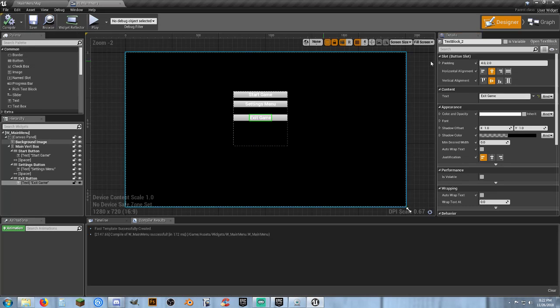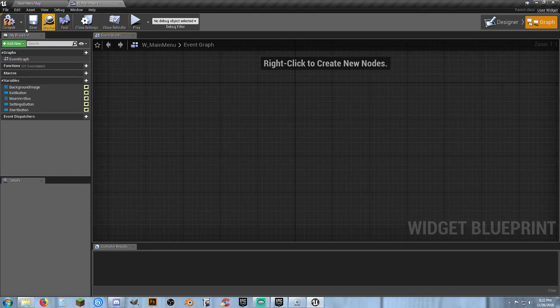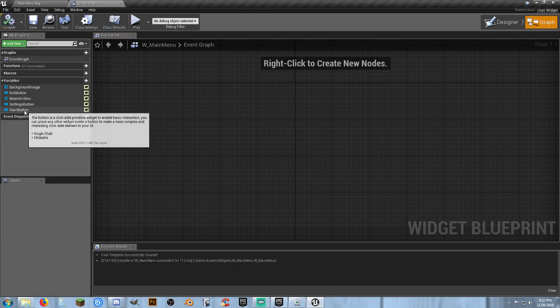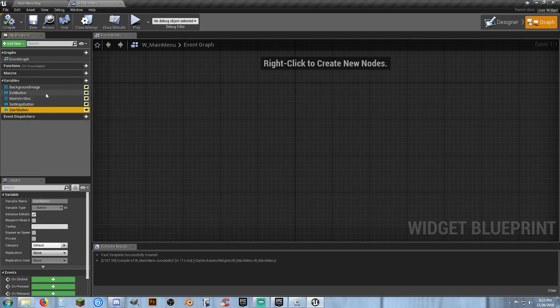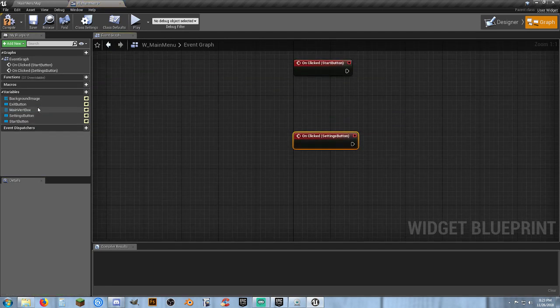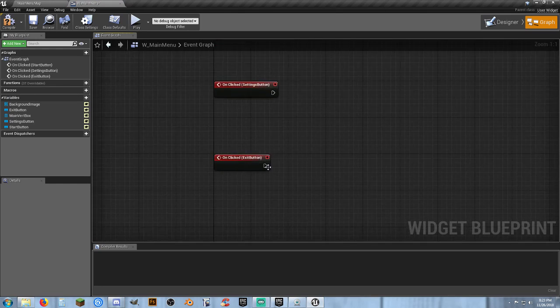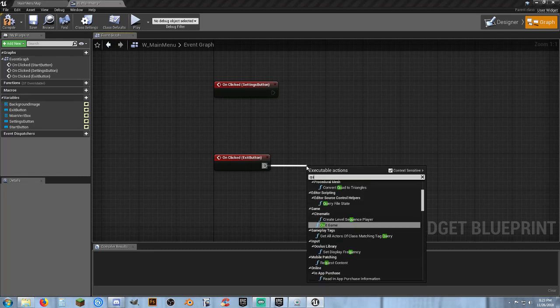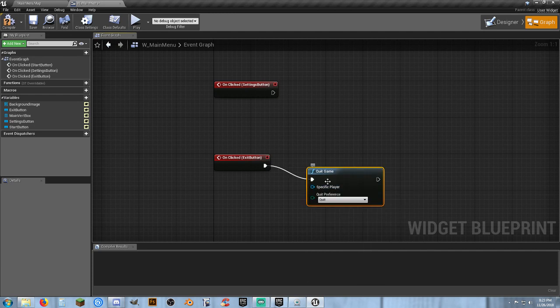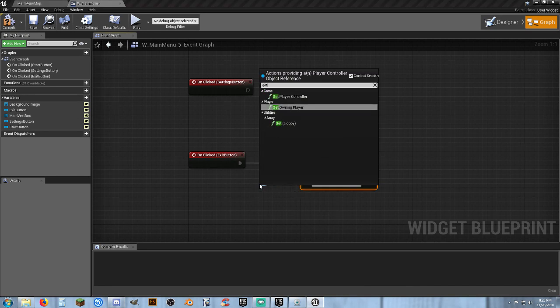Now I'm going to compile and save, then go to my event graph and clear everything out. Our first button was Start Game — I can find it here and click on it. Variables mean it's something I can work with in the variable list. So for Start Button, unclicked; Settings, unclicked; and Exit Button, unclicked. I'll knock out the exit button first — this is very simple: when we click on that button, we want to Quit Game. We get Player Controller for the specific player.